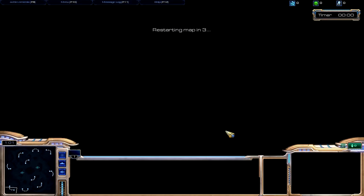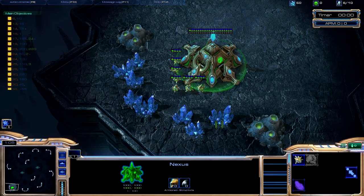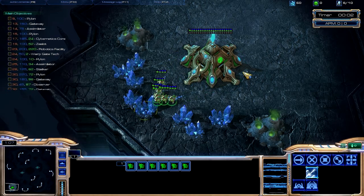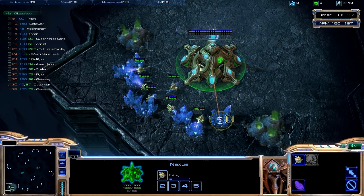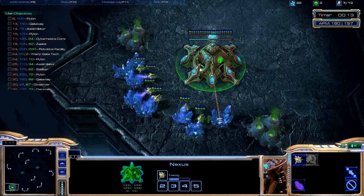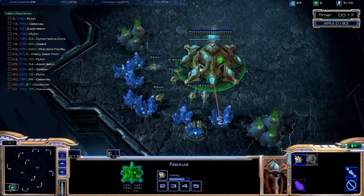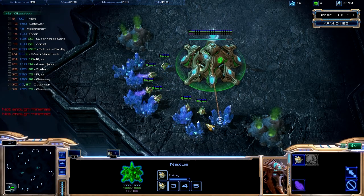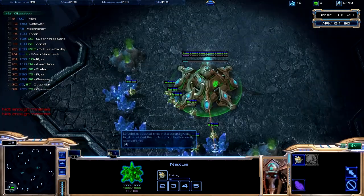This map is El'Naga Caverns, one of my favorite maps — it's balanced and awesome. You can pick your race and the build order you want. There are predefined build orders for each race, and you can also make and save your own custom build orders. You can also select the AI's race and build order.